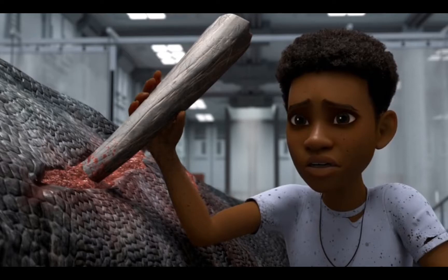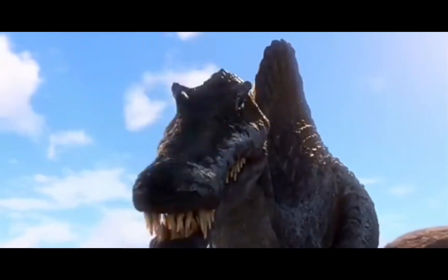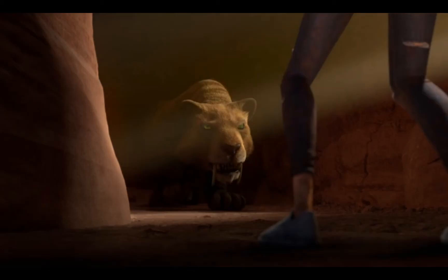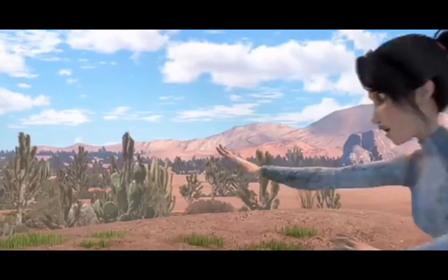Meanwhile, some of the campers come face to face with the Spinosaurus, which has been confirmed to be the same one from Jurassic Park 3. It chases them into the canyons where it can't fit through. The Sabretooth from earlier also chases the kids inside the canyon and as it lunges for them, the Spinosaurus breaks through just enough to grab the tiger, killing it off screen. The Spinosaur chases them out of the desert and unable to fit through the small doors is left behind, for now.